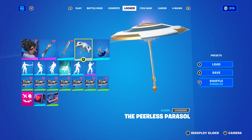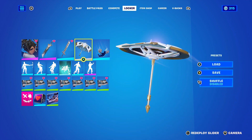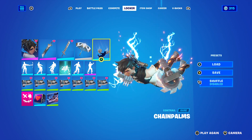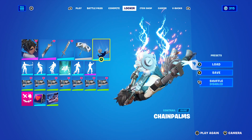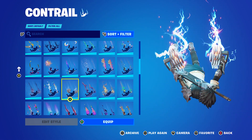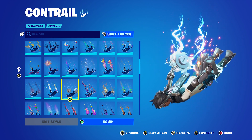Then we have a glider — the Peerless Parasol. This is Chapter 4 Season 1's wind umbrella. Looks really good, same exact color scheme. For a contrail, I have the Chain Palms, just to go with the silver armor, because there's not really any medieval contrails. So I just try to match with the silver.